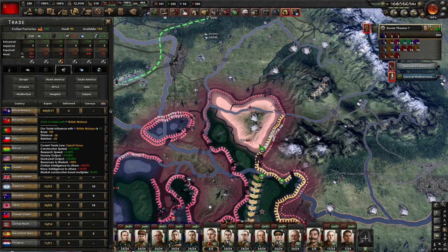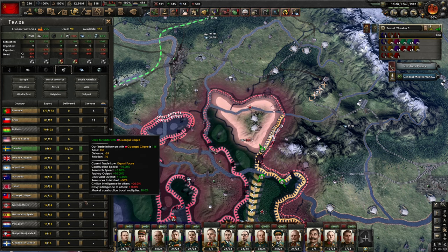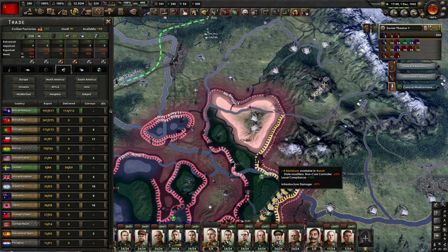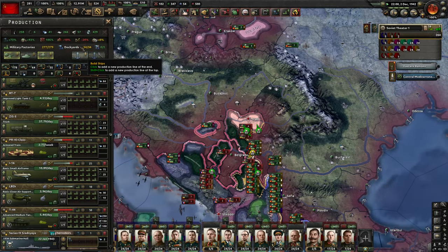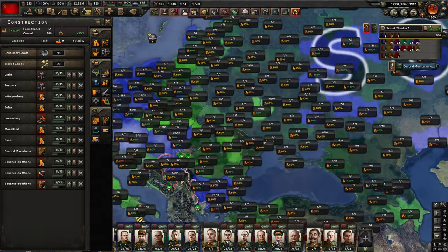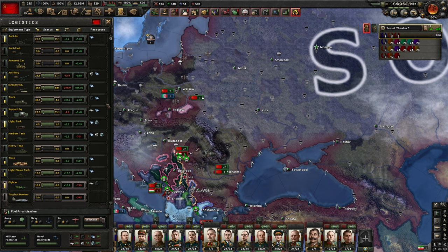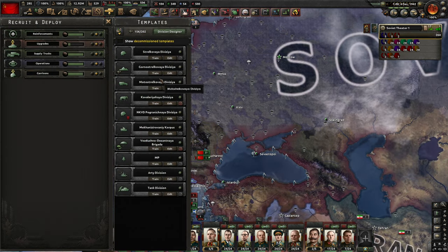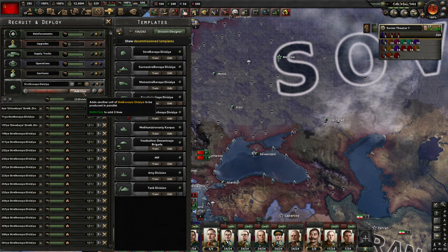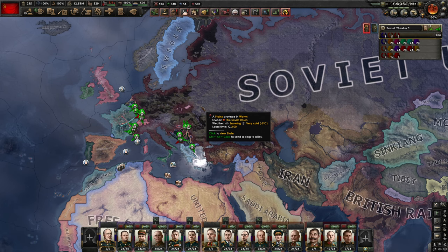I need to start importing more tanks, but I do it from people that I share a border with. What I need now is a huge amount of civilian factories everywhere so I can import even more resources. I'm gonna stop here, and probably in the next episode we see the end of the Second World War with a capitulation of the Axis — even if we still miss Japan, and we will take care of Japan later. Thank you for watching and see you next time.